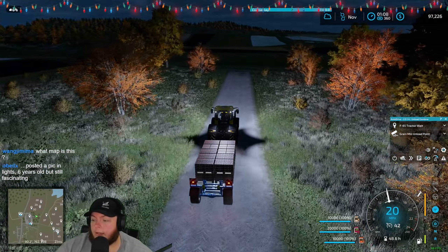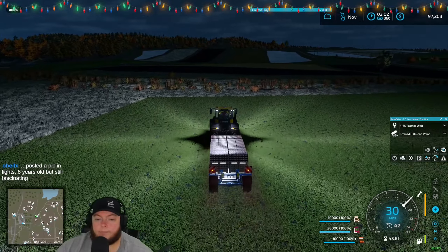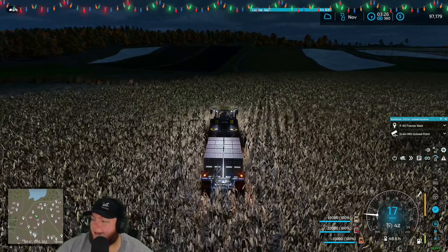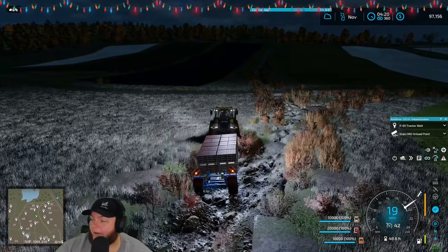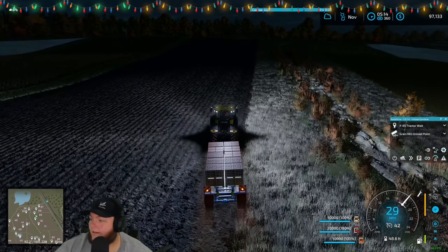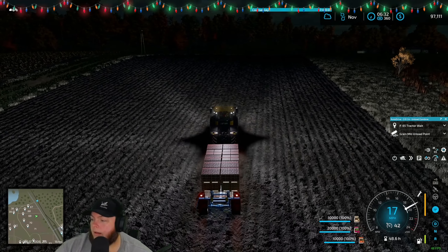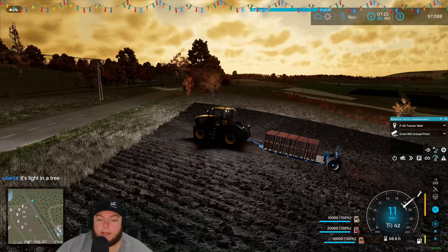This is Zlanka — it's the newest DLC map. Someone posted a picture — it's six years old but still fascinating. What the heck is that — is that a building falling over or a tree? It looks like some kind of theme — that's crazy, weird-looking but I'm here for it.